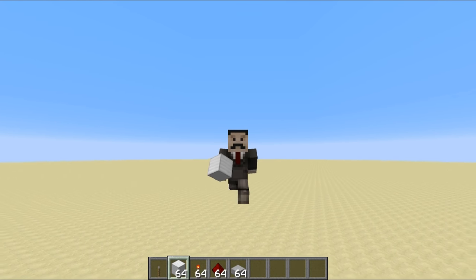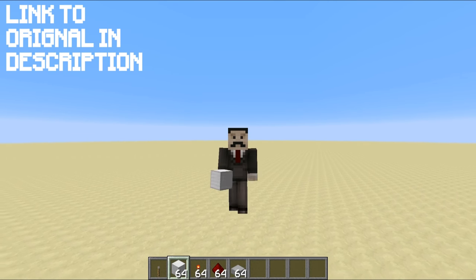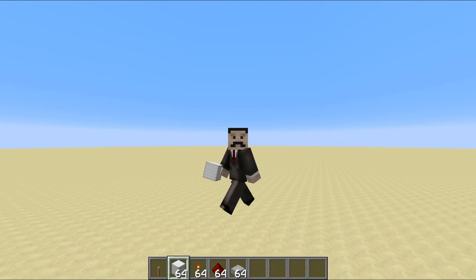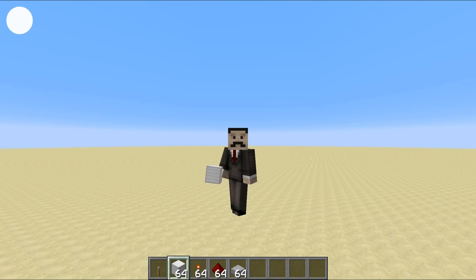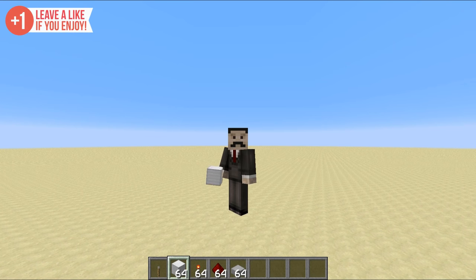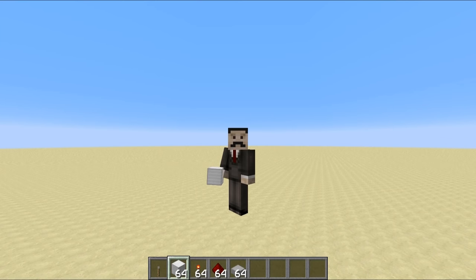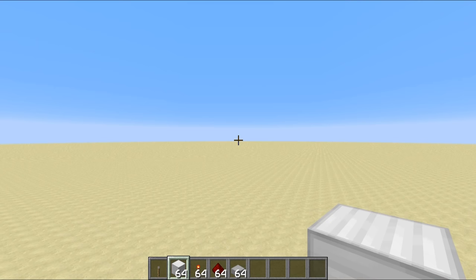Hello everyone, this is Mumbo and welcome back to another Minecraft video. In this one we're going to be doing something really quite special. Today I'm going to be taking you through the process of building the most secure piston door I can possibly create. We're going to use a whole ton of combination locks, chain them all together, and create a ridiculous number of possible combinations — so ridiculous we can't even say the number anymore.